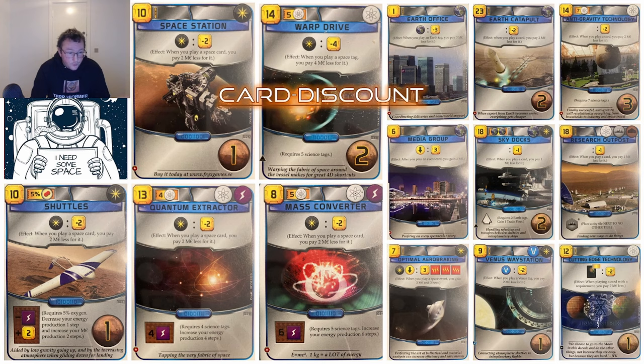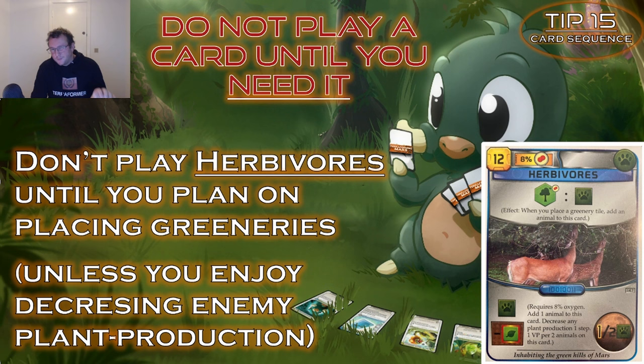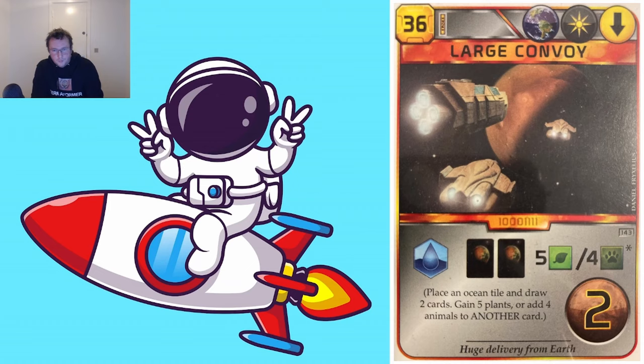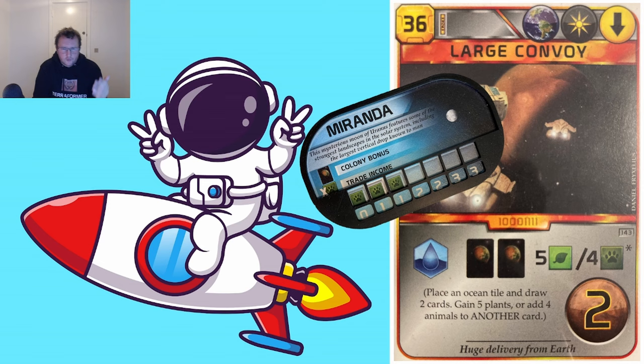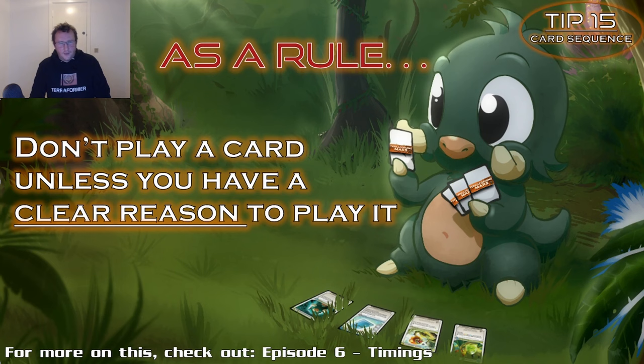Do not play a card until you need it for something. Play Colonizer Training Camp as late as possible while within the max 5 oxygen requirement. Don't play discount cards before you need the discount. Don't play Ecological Zone and Decomposers until you plan on playing green tags. Don't play Herbivores until you plan on making greeneries — unless you want to be a sadist and decrease enemy plant production sooner. Don't play Venusian Animals before you plan on playing science tags or benefiting from animals via Meat Industries, Large Convoy, or Miranda.